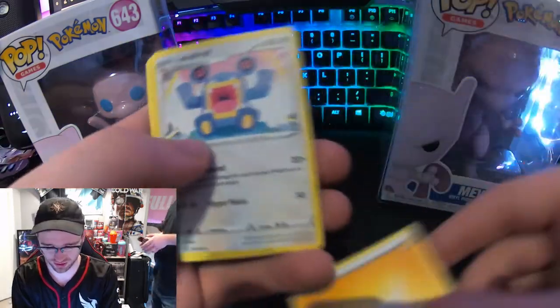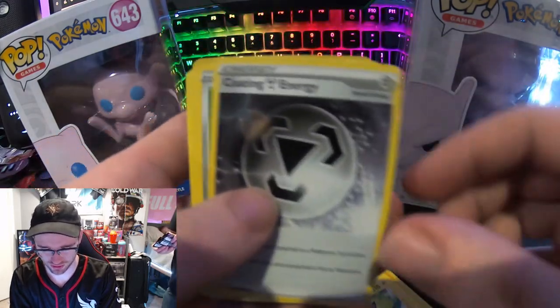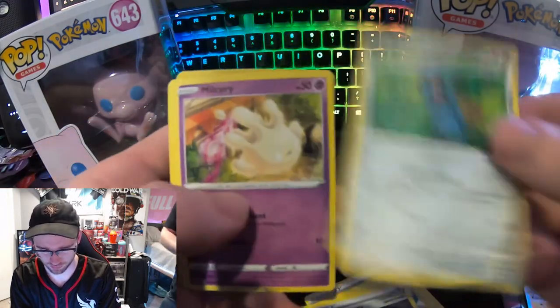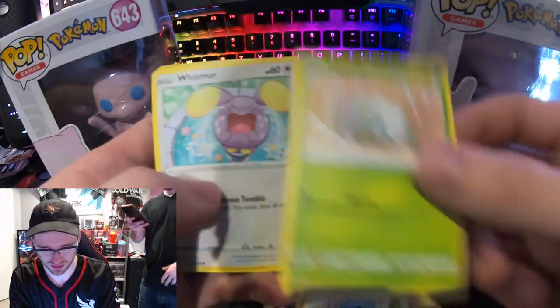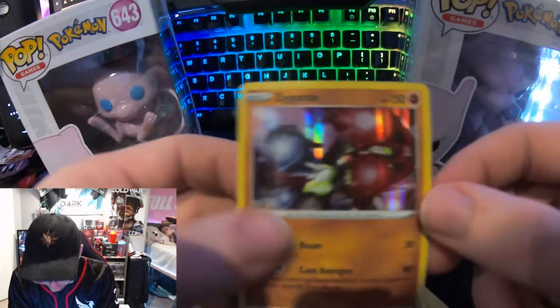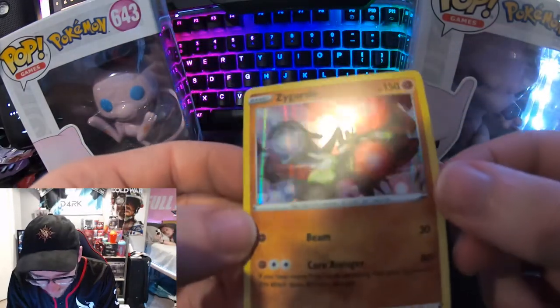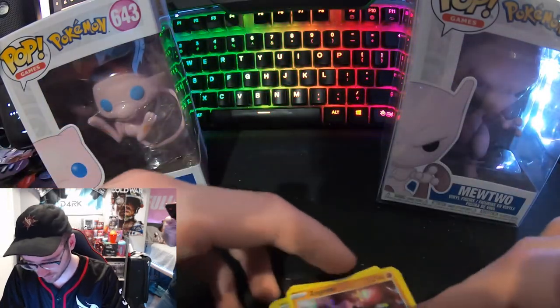Vivid Voltage: lightning, Loudred, Zebstrika, coating energy — Beldam, Milcery, dead Nincada, Whismur, Pineco, and Zygarde. I don't even know what that is but it looks kinda cool — it's a holo.